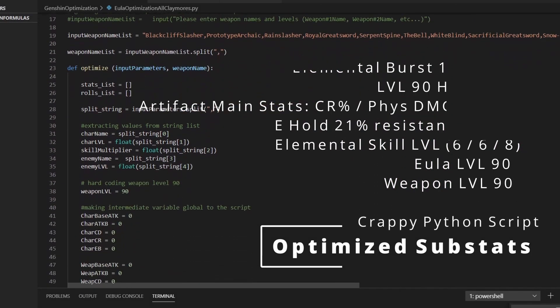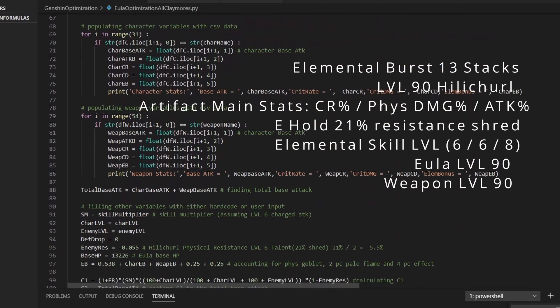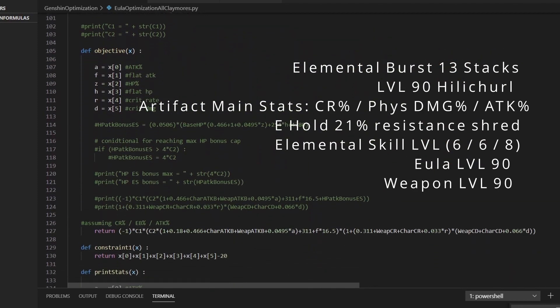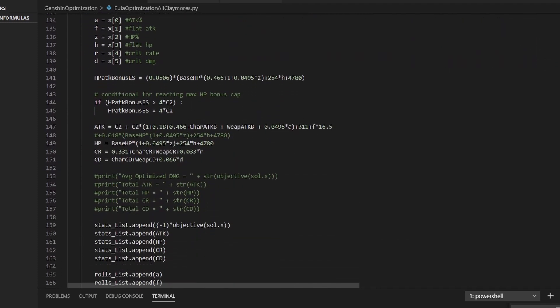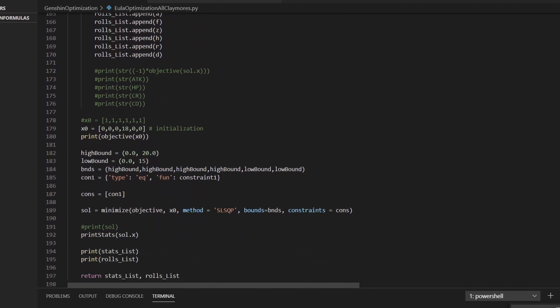Here is a depiction of the Python script that I used in order to calculate the damage of Eula's burst at 13 stacks for all of the weapons listed. Running the code produces an output that is saved into a CSV file, which I then used to create graphs in Excel, and I present those here.